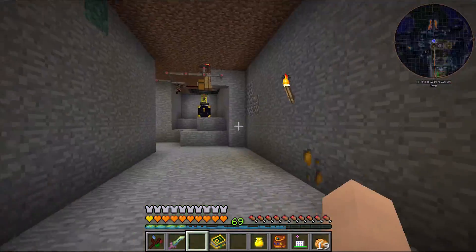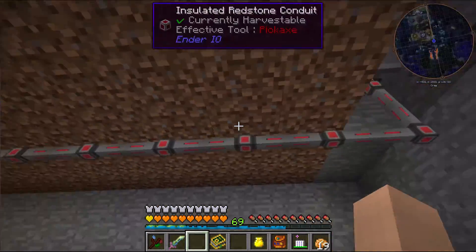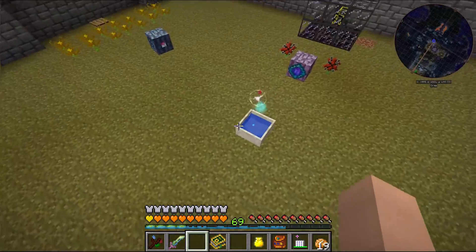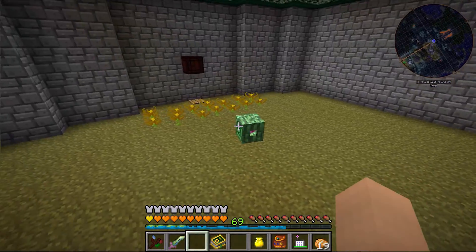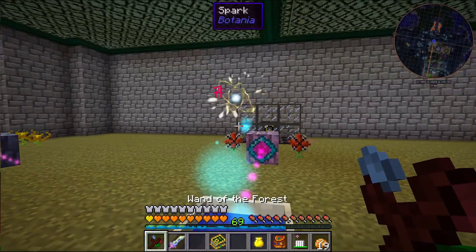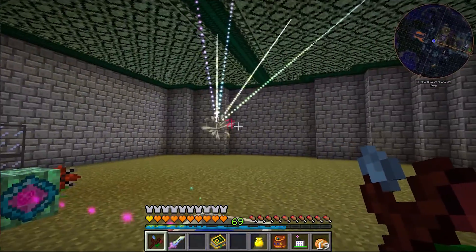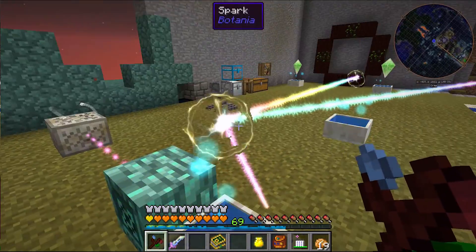I basically kept most of this the same. I did have to run the insulated redstone conduit up here because we still need to monitor the mana pool levels, and that will stop not only the TNT but also the Endo Flames. Using the spark here with a recessive augmentation, it's able to push all of its mana upstairs and connect to every single mana pool up there — anything that has a spark in the network.